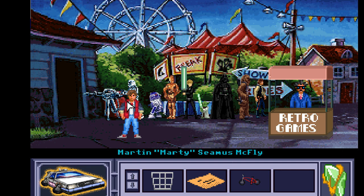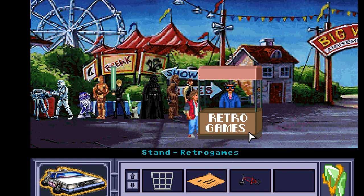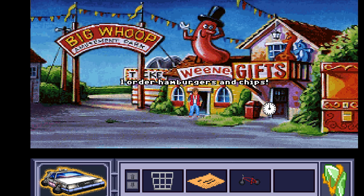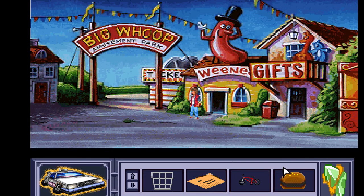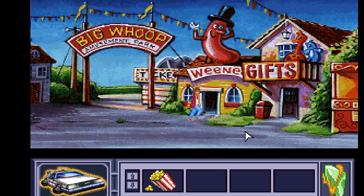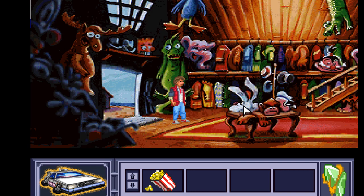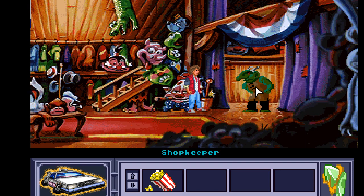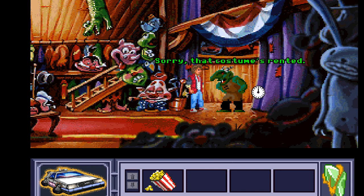That door says 'No Personal Only.' If you've seen my Monkey Island 2 playlist you'll know all about Big Whoop — I'll leave a card so you can check it out, it's an amazing game. Over here we've got Weenie's Place — order hamburgers and chips. There's a gift shop too. There's the troll, who is of course George Lucas from Secret of Monkey Island. Can we talk to him? 'Sorry, that costume's rented.' What costume?